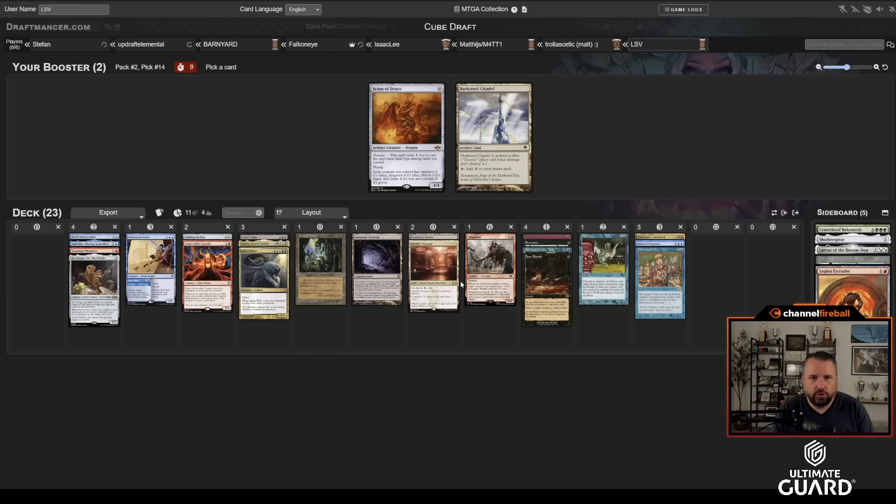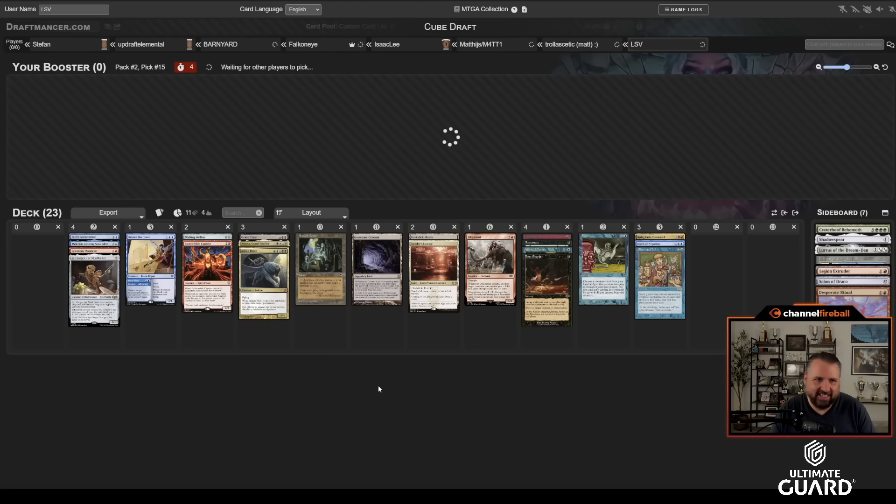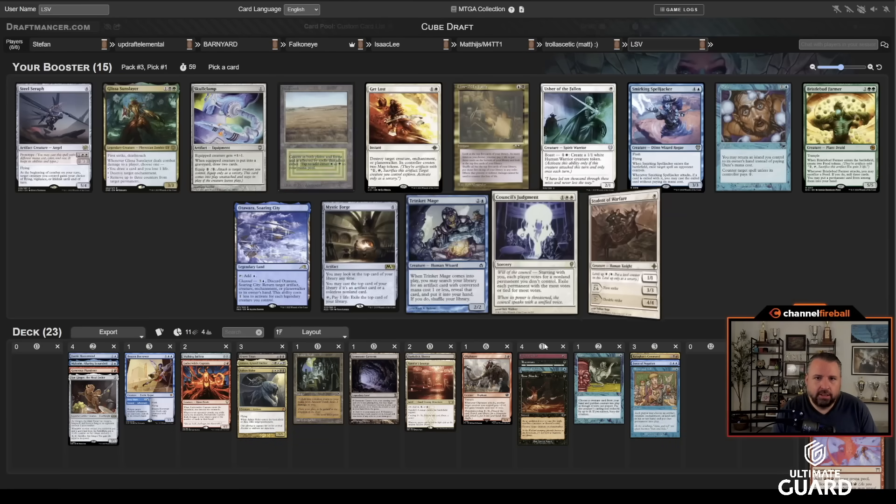Taking out Legion Extruder for now. I still think we've got a decent setup for Grixis — basically two trylands. I'm not sure the artifact stuff was open this pack, and that's fine. Let's hope Pack 3 has some good Sneak/Breach stuff. I also wish I'd made the Griselbrand versus Emberwild Captain pick differently — there were three different decks and at various points I was trying to figure out which one I wanted.